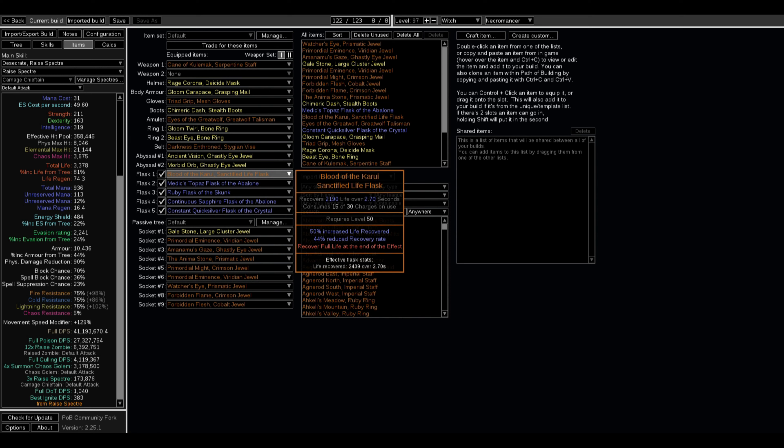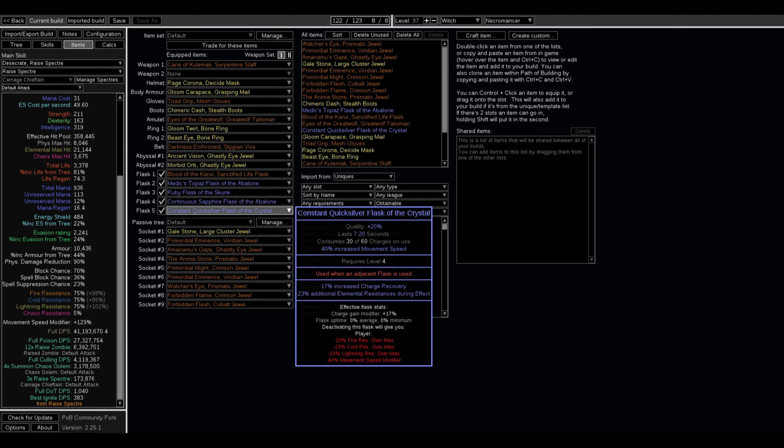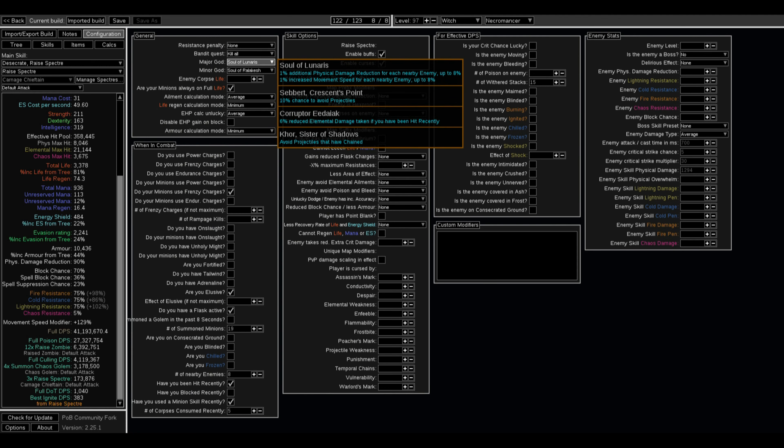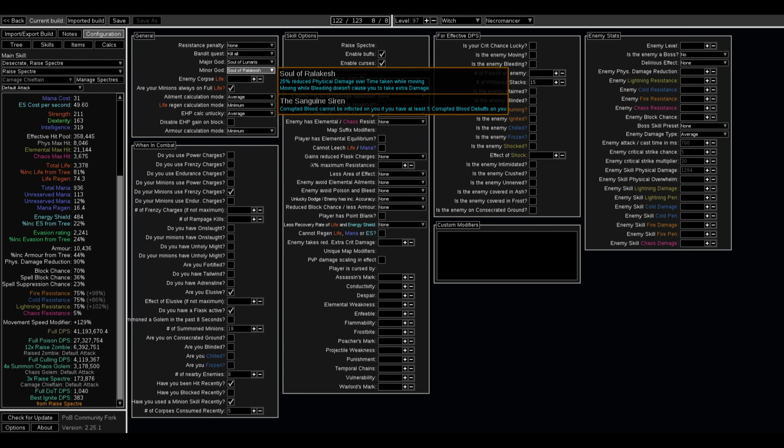Flasks are up to you. I'm using a Health Potion with resists and a Run Speed flask — the Run Speed one makes this build really, really fast and fun. Flasks should cost about 5 to 10 Chaos Orbs. For configurations, I'm using the Major God that gives more Physical Damage Reduction with enemies nearby and 8% Run Speed. The Minor God makes you not get hurt while you have Bleeding.